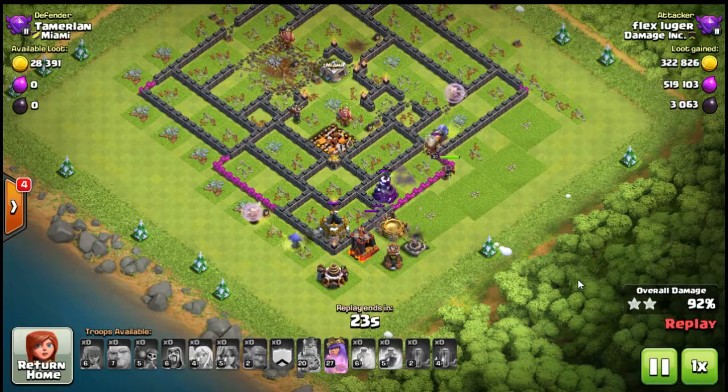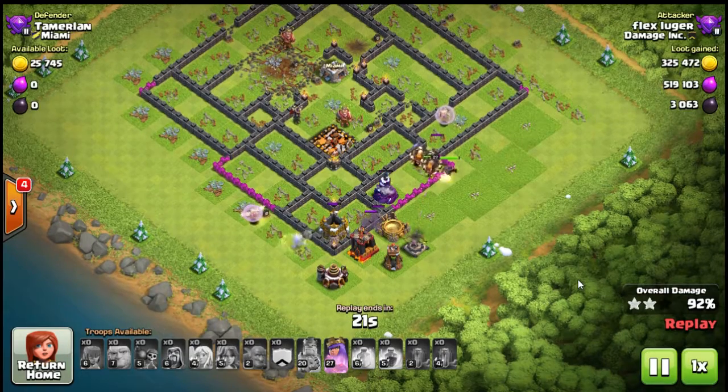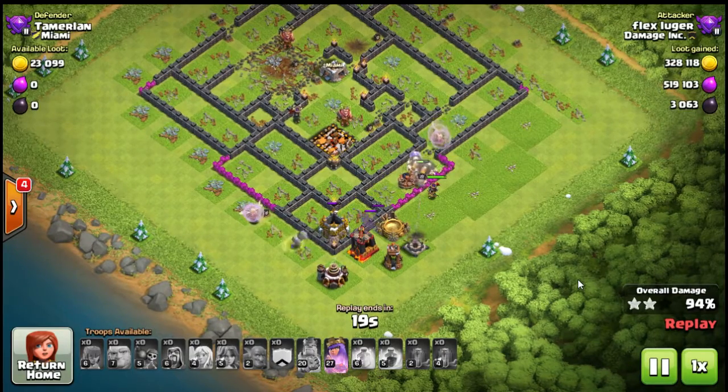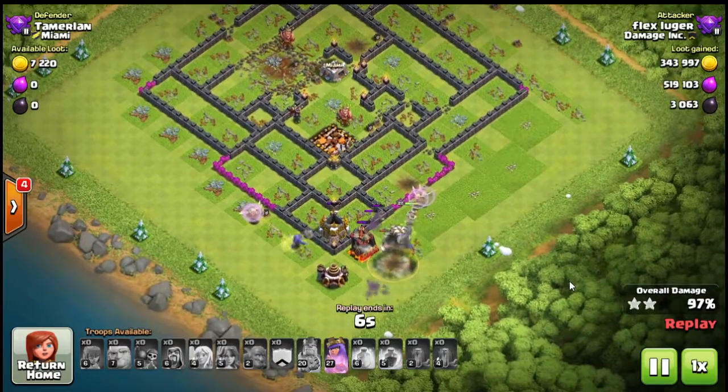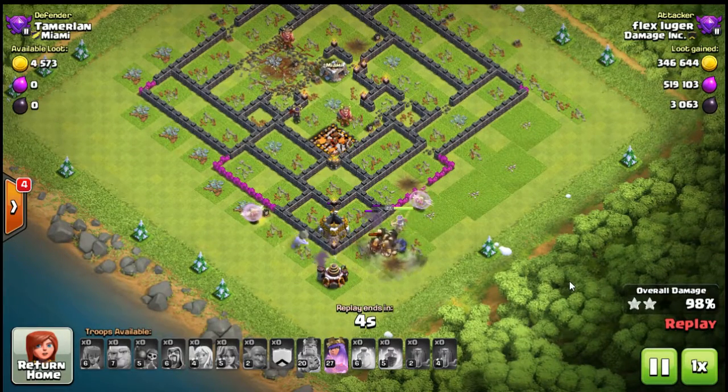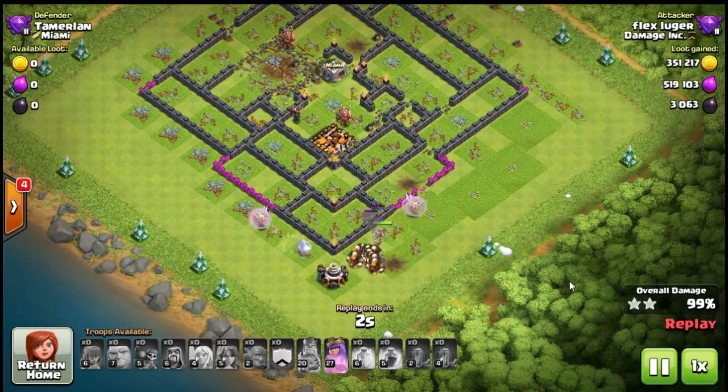In my opinion this is the number one Town Hall 9 attack in the game. It's one of those ironic things that it's not out there like I think it should be. Mark my words, first of the year in 2017 — give this attack another six months to a year and it's going to be in every single clan that plays clan wars. That's how good it is, and that's a promise straight from Easy.